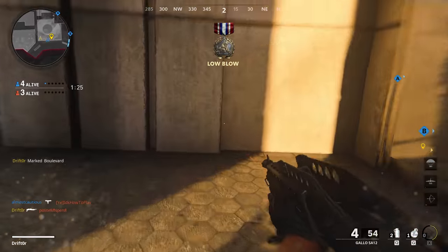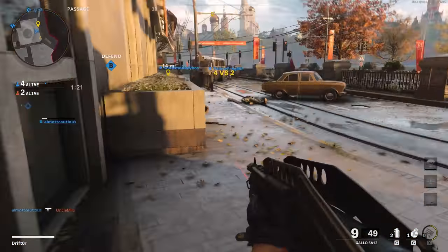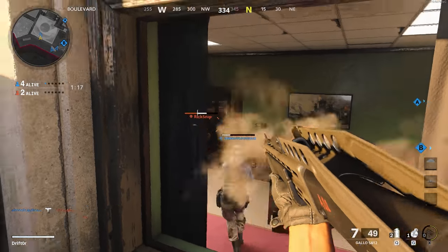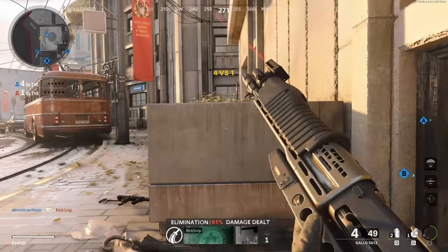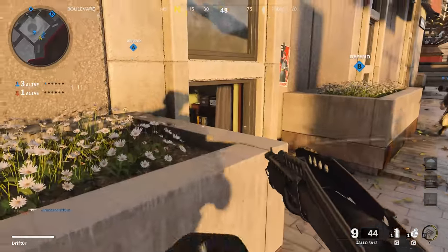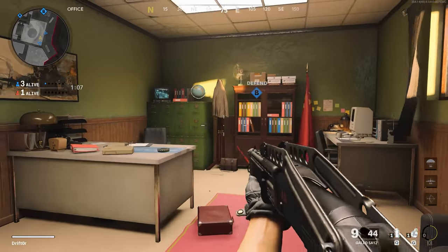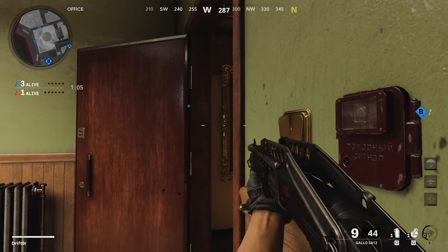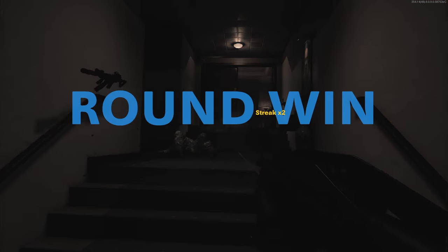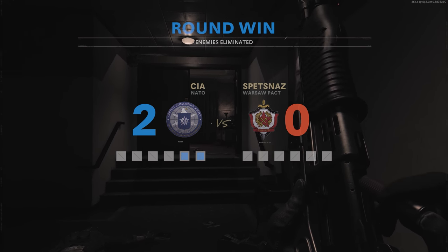Tip number one is that your game will look infinitely better if you go into your options and turn off motion blur. It's under graphics on PC, but it may be under gameplay on console. There are two things you have to turn off: the gun motion blur and the world motion blur. This is usually on consoles to kind of hide frame rate dips, but in my opinion it smudges all of your gameplay, makes it more difficult to see enemies when you're doing things quickly, and overall makes the game look uglier. So I will take the frame rate dips and turn that off.